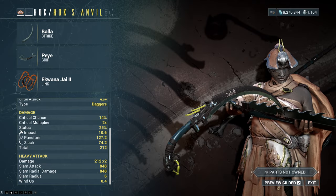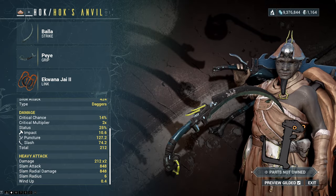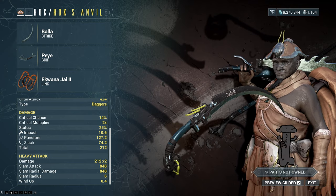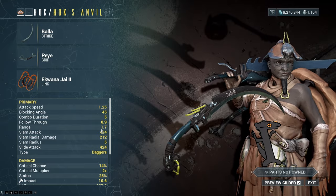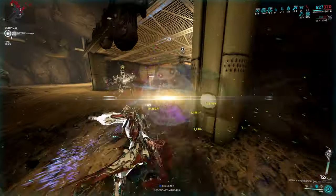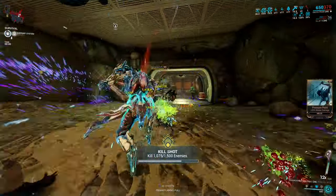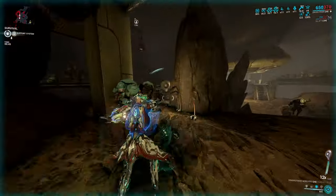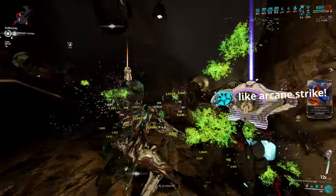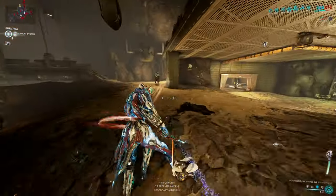The Zaw for today's build is composed of the Equana Jai 2 Link, Pay Grip, and Ballast Strike. This Dagger Zaw has a base attack speed of 1.25, a crit chance of 14%, a critical multiplier of 2x, and a status chance of 25%. Status chance is extremely important for scaling in this build. Attack speed is essential since it allows us to apply more status effects in a short time. If you want more base damage and can outsource attack speed with abilities or arcanes, you can swap the grip, but this will lower your base attack speed.